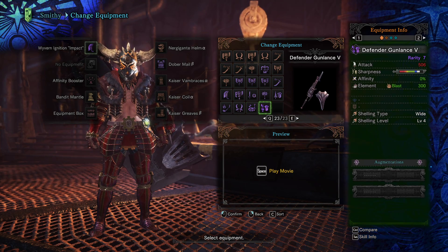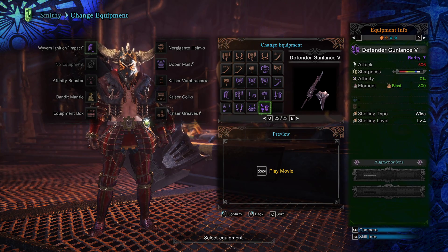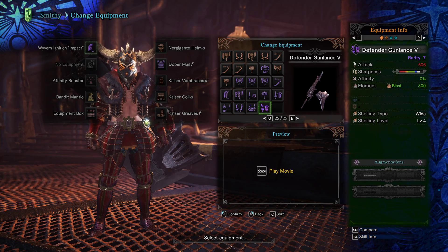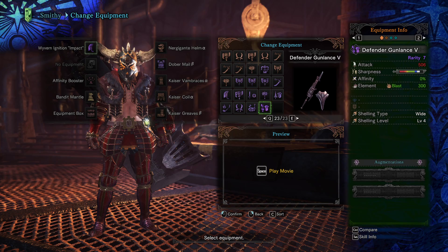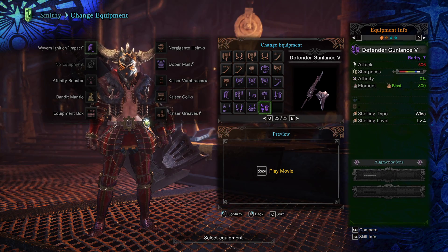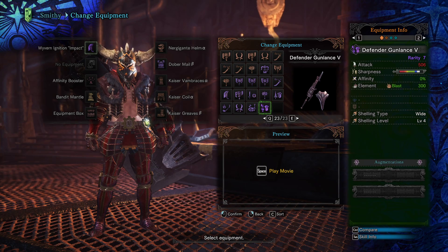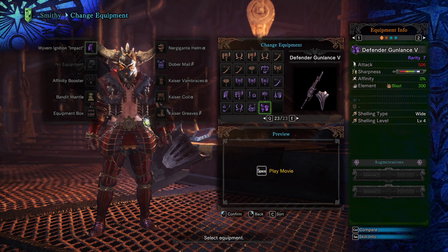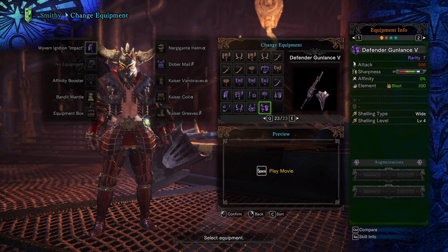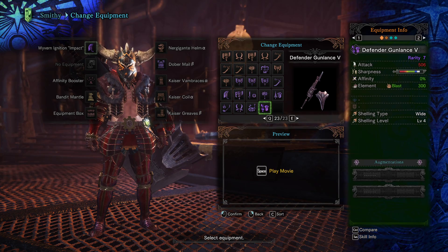Moving on to the Defender Gunlance — this is going to be the new number one for overall use. It's a wide-type Gunlance, so you can Swing Lance it or you can Shell it — two really good options with this weapon. The Devil Joe was originally the best for Swing Lance, which includes ledge hopping, and it's still going to be better than the Defender, but you need a lot of Handicraft and ways to work around affinity. The Defender Gunlance you just pick up and you're good. It will stay good until you get all the good decorations.